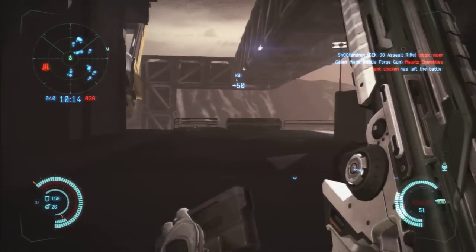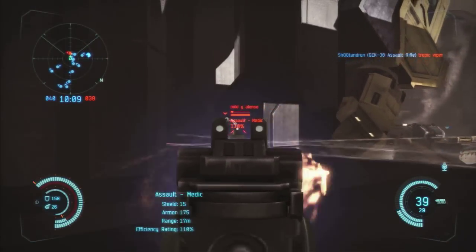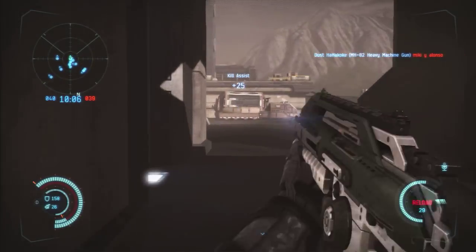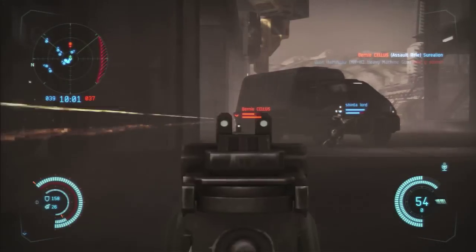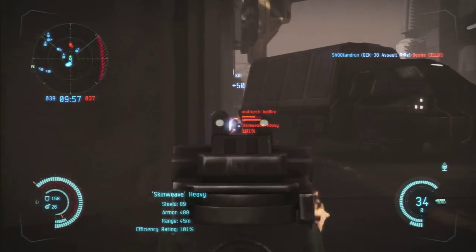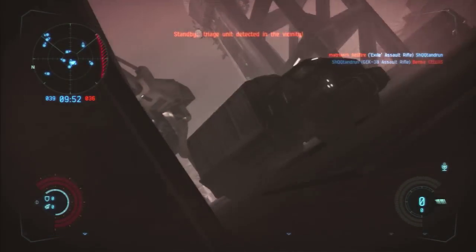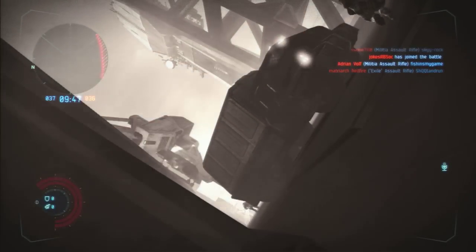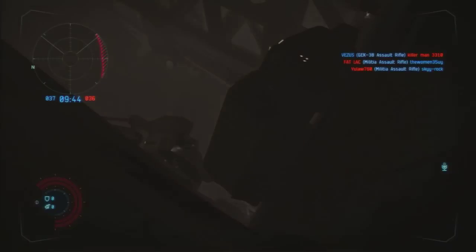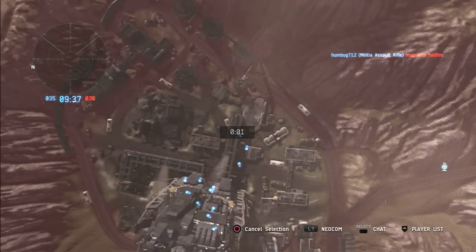Another good thing about this gun is that the damage on it is 32.5 health points. Compared to the Militia Assault Rifle, that's 1.5 health points higher, which isn't really a lot considering that this is a Tier 3. But what it really makes up for is the clip size, the accuracy rating, and the reload speed. The accuracy rating for this gun is 56.6, while the accuracy for the Militia gun is 56 — so it's 0.6 higher, but that makes a huge difference reducing the recoil.